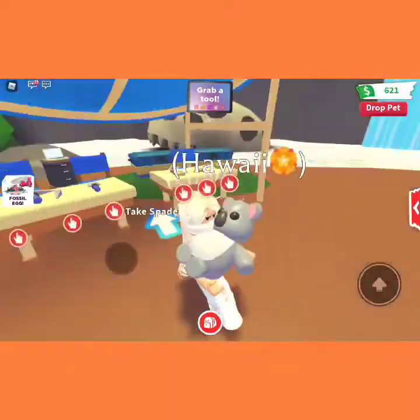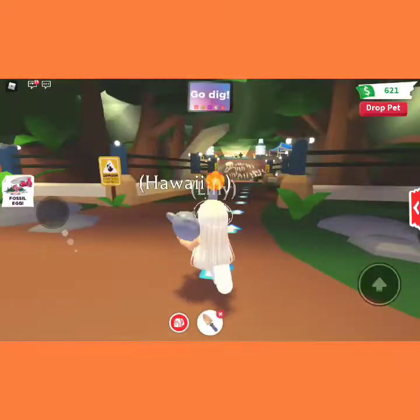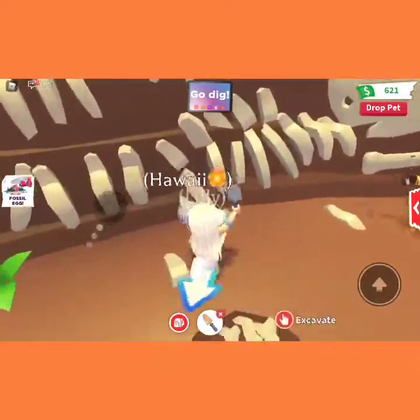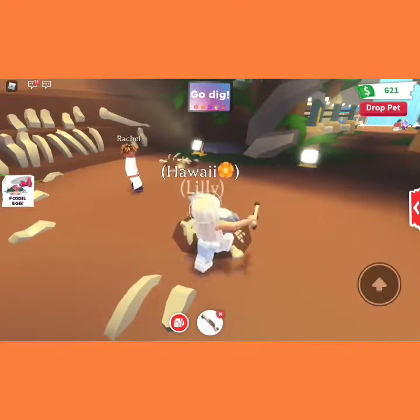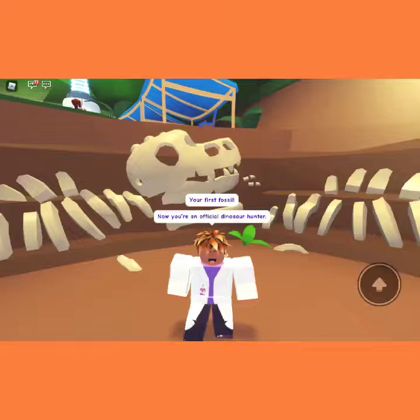Take a brush — what is a brush, what is that supposed to do? Okay, let me just take this whatever this is. I guess you should start digging, but what do you dig for? I'm confused. Your first fossil! Now you're an official dinosaur hunter. Talk to Henry at the lab on the hill to find out what creature you've discovered.